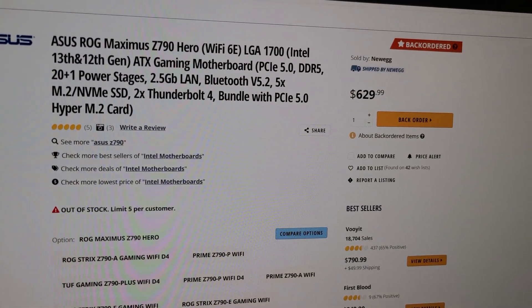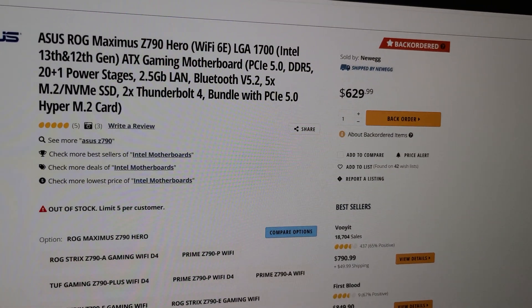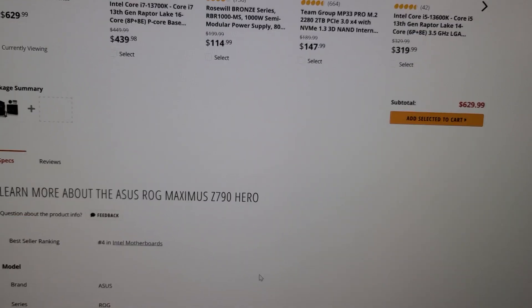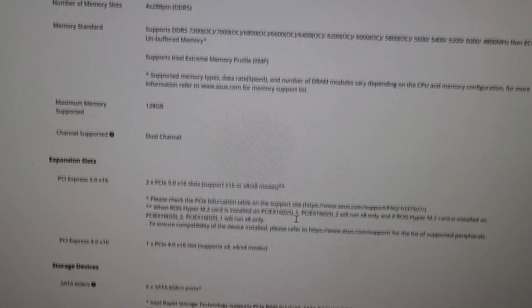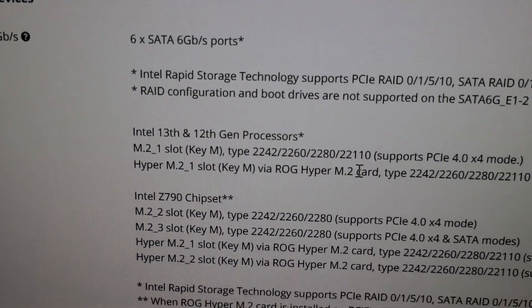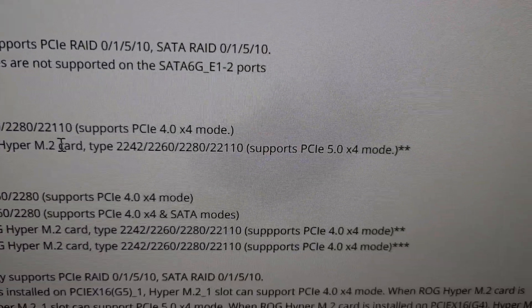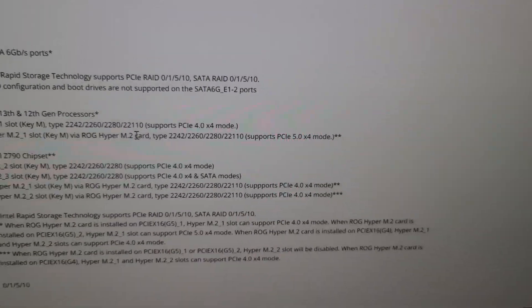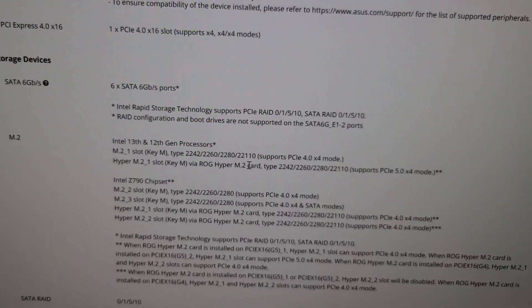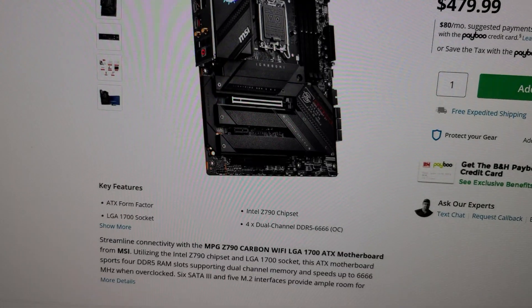Here's an example on Newegg - one of the more expensive boards, the ASUS ROG Maximus Z790 Hero for $630. If you scroll down to the specs, the M.2 slot - there's only one that supports PCIe 5.0 mode, so you wouldn't be able to run those drives in RAID.